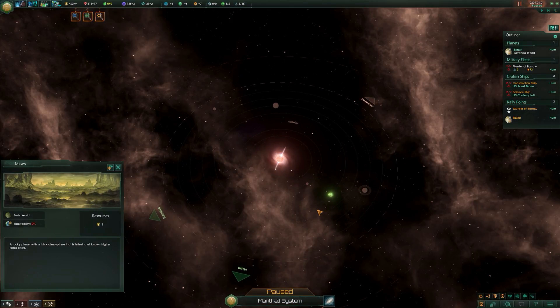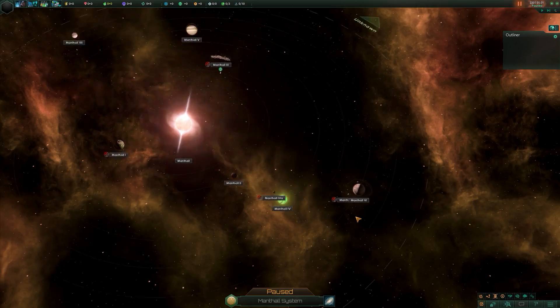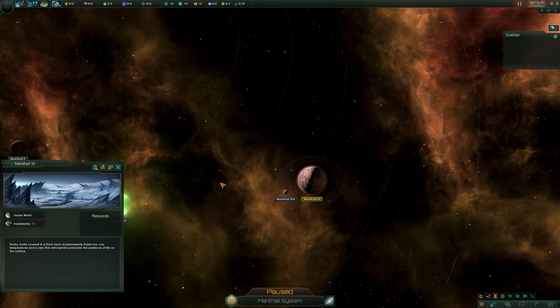Coming across to this next system, we can see more planet types. We have frozen worlds - rocky worlds covered in a thick layer of permanently frozen ice. Low temperatures and a very thin atmosphere preclude the existence of life on the surface. Habitability is zero percent.